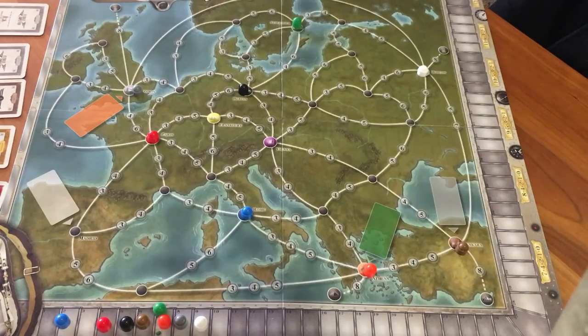On your turn you choose exactly one action from four possible actions: you can buy one or two route licenses and take a share card; play share cards from your hand and take a dividend; acquire Air Abacus shares; or take cash.